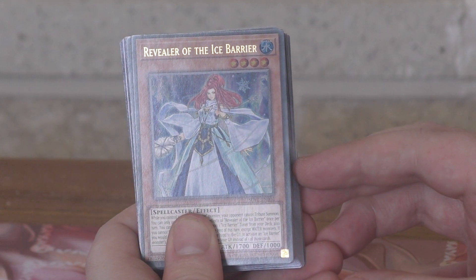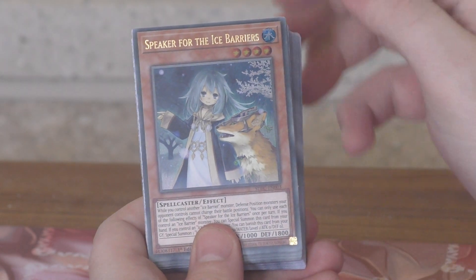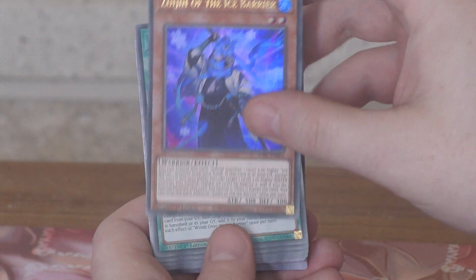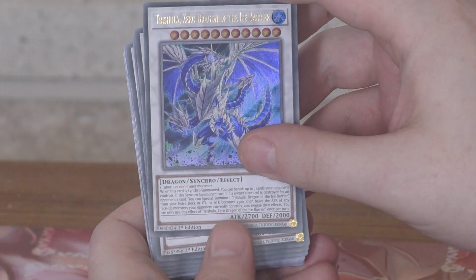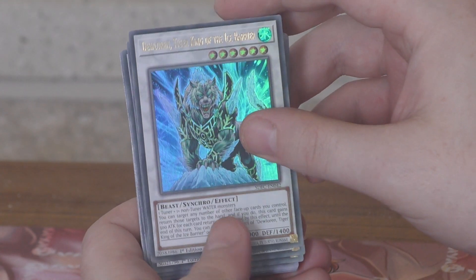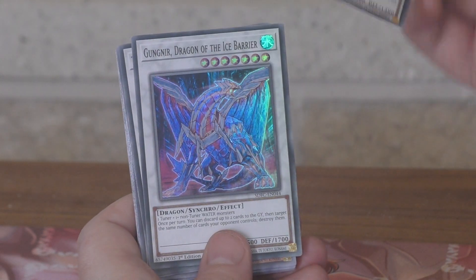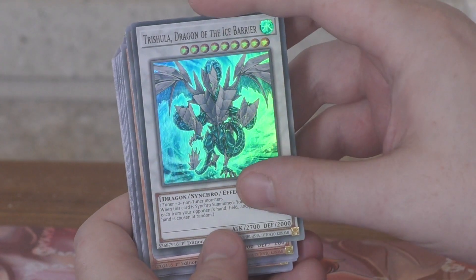Here's the Freezing Chains Structure Deck. We've got Revealer of the Ice Barrier, Speaker for the Ice Barriers, Zoy-Gin of the Ice Barrier, Wins Over the Ice Barrier, Treasurer Zero Dragon of the Ice Barrier, Duloran Tiger King of the Ice Barrier, Bronnet Dragon of the Ice Barrier, Gagnir Dragon of the Ice Barrier, Trusula Dragon of the Ice Barrier.